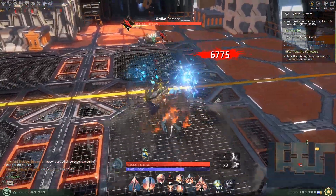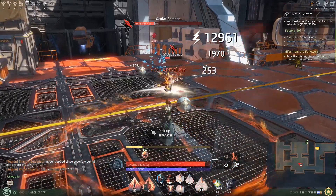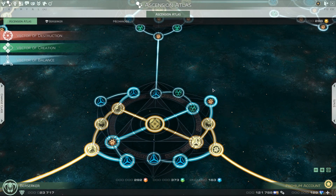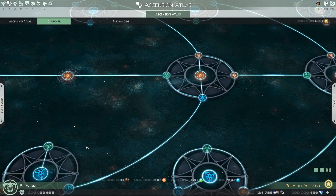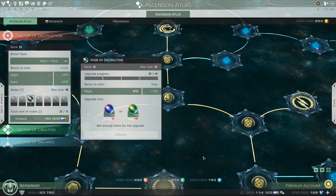Hello everybody, my name is Zen, and welcome to the third episode in our short series of beginner guides for Skyforge. Previously, we discussed what the upper and lower ascension atlases were, how to unlock new classes, and what sparks are used for. In this episode, we will be discussing class ability loadouts, impulse damage, and what vectors do once you unlock them in the ascension atlas.